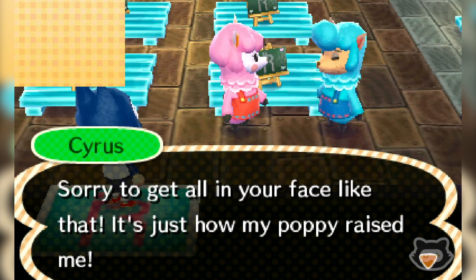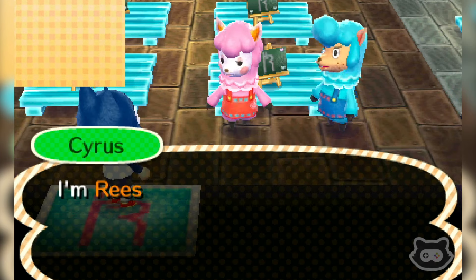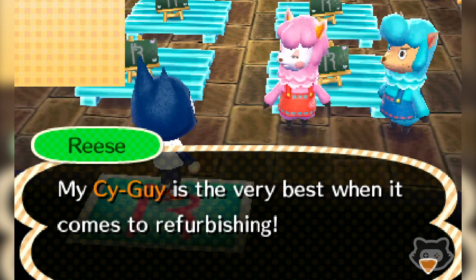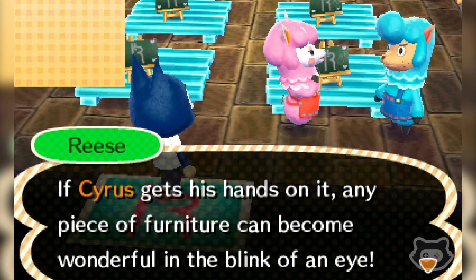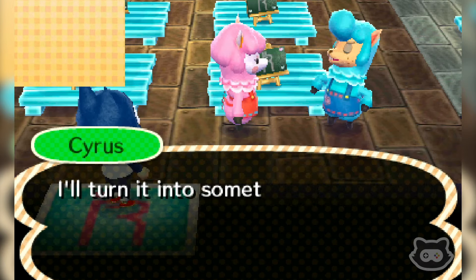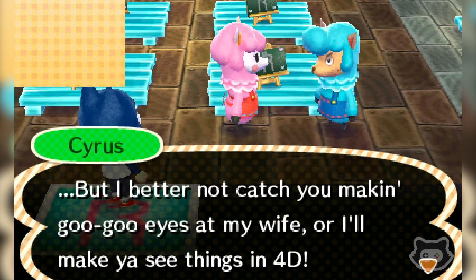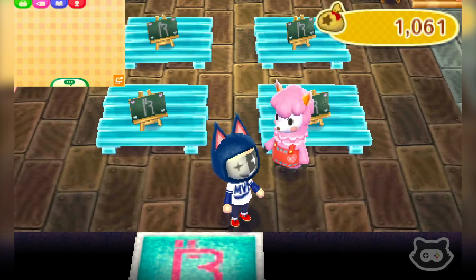Hey - we haven't seen Cyrus before! He's a bit aggressive - 'are you bothering my wife?' Reese calms things down: Cyrus has been sleeping so we hadn't properly met yet. Cyrus introduces himself as Reese's partner who likes messing with old furniture and refurbishing it into something new. He can change paint and redo upholstery - any piece of furniture can become wonderful. If you've got furniture you're sick of, bring it in! Then Cyrus warns us not to make eyes at his wife or he'll make us see things in 4D. Cyrus needs to chill!